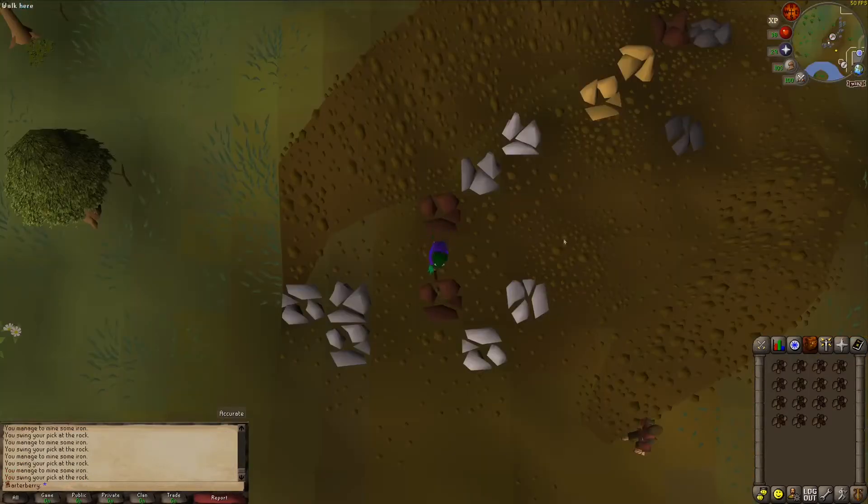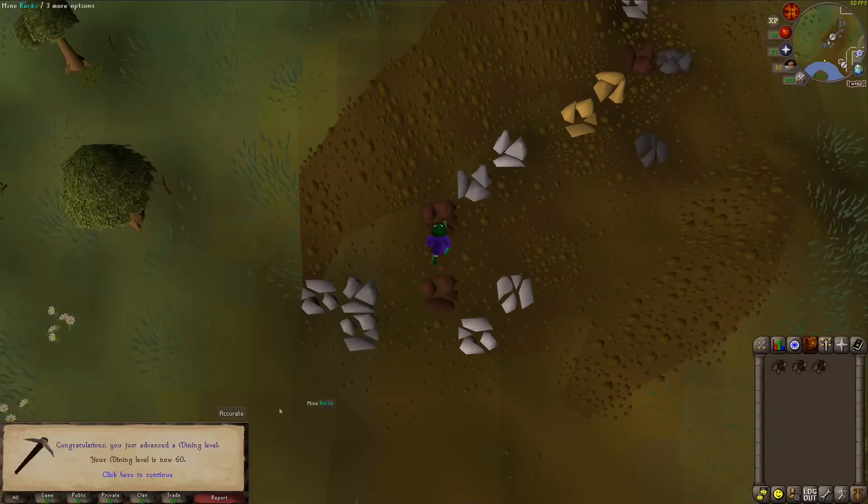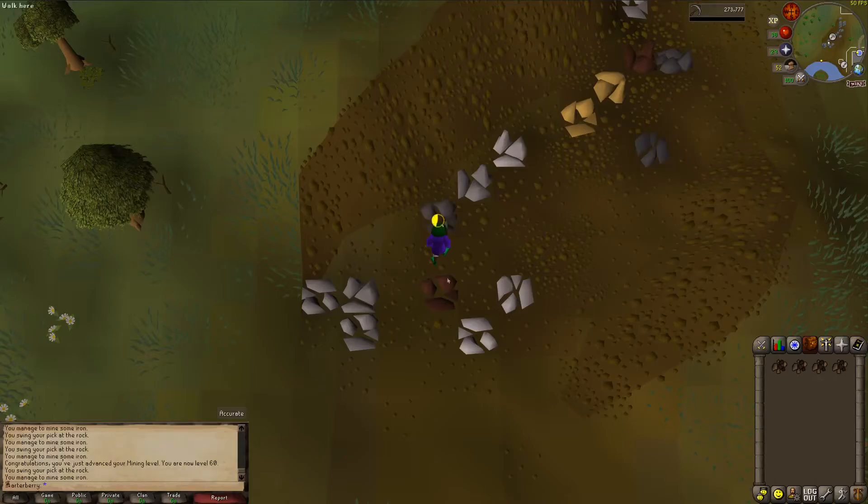Right now I'm actually pretty close to level 60 mining — next inventory should do it. This inventory will get me to 5,500 iron ore. I keep moving the goal posts, so now I think I'm going to go for like 7,500 or 8,000 iron ore. It's actually going a lot faster than I expected — I figured it would take me like four weeks to get 10,000, and so far I'm at 5,500 after a few days. And there's level 60 mining. Now I can use the mining guild, which will be nice for when I start mining coal.